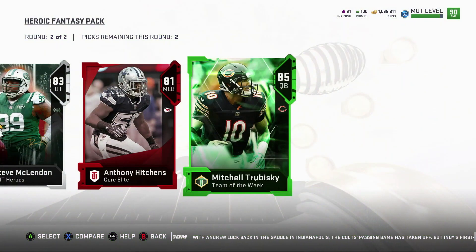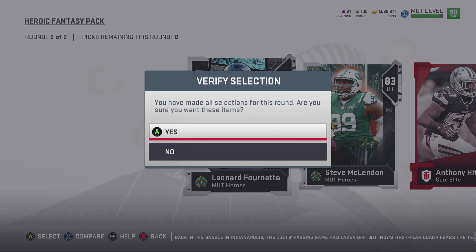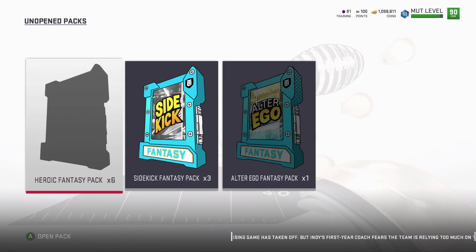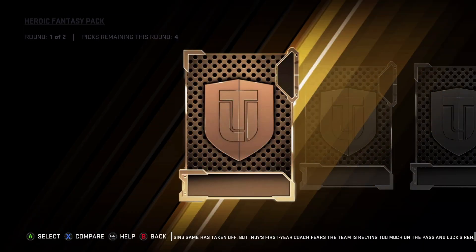Big team of the week — Mitch Trubisky. I'm going to take him. That'll help me do the Brandon Cooks set, and I could probably sell Brandon Cooks for a lot, honestly. Can't believe I pulled a Leonard Fournette right there. That was a nice pull.